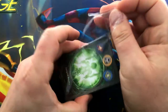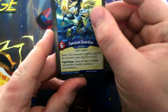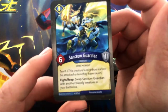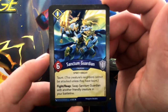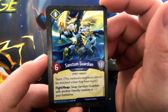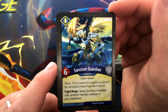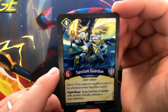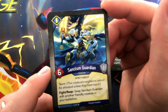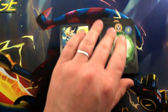Starting off with Sanctum Guardian, a 6-power, 1-armor taunting creature. Fight/Reap: swap Sanctum Guardian with another friendly creature in your battle line. Interestingly, it's not a choice — it is a must. So you can still keep one of the same creatures protected, but it opens a lot of possibilities. It's a neat card.